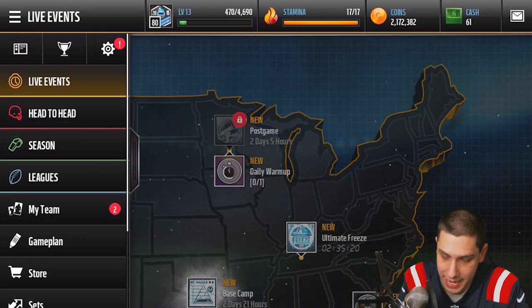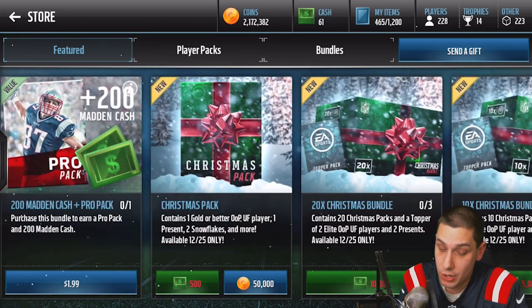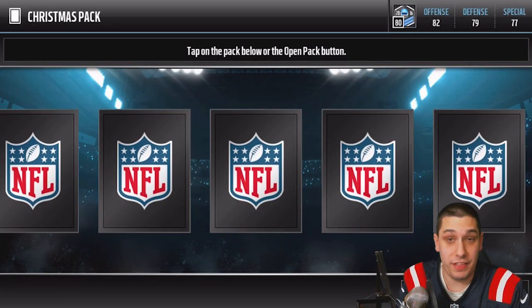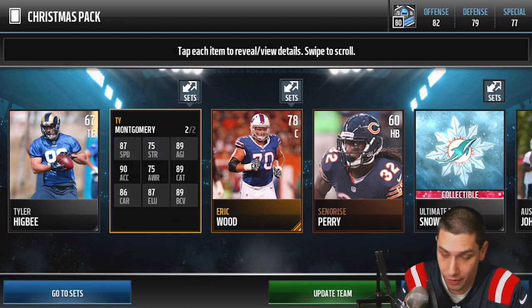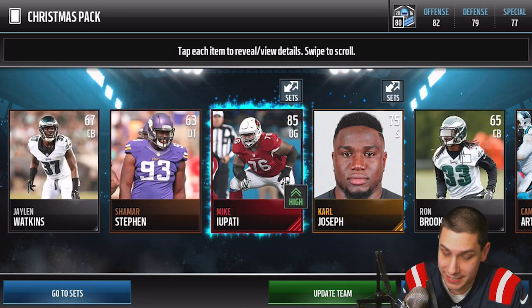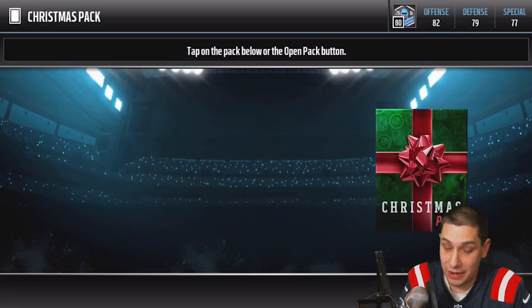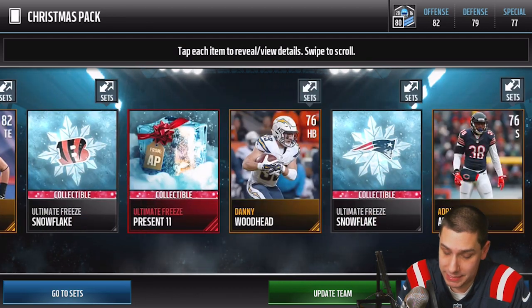Continuing to rip packs — we're at about 1.3 million pulled already and haven't gotten anything too spectacular yet. We get a Timout Gummary out-of-position card — I actually like that card; I like to throw to my running backs a lot. We get present number 11 again; mostly just looking for presents at this point. We also get a Mikey Potty base elite, Tony Lippet, and another present 11. Still pulling the most common ones.